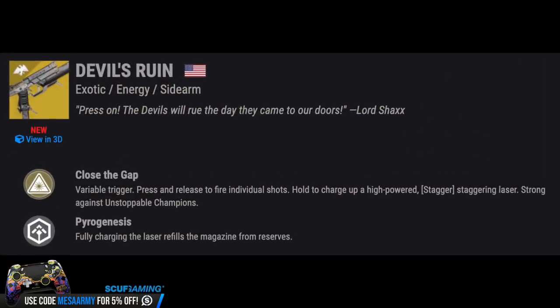On January 7th, we've got a quest line for the Devil's Run, a solar exotic sidearm. The main perk is Close the Gap with a variable trigger — press and release to fire individual shots, or hold to charge up a high-powered staggering laser that's strong against Unstoppable Champions. The secondary perk, Pyrogenesis, means fully charging the laser refills the magazine from reserves.